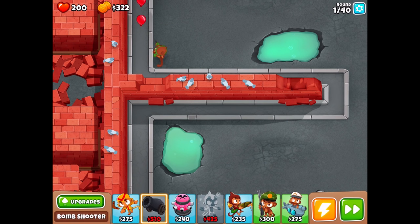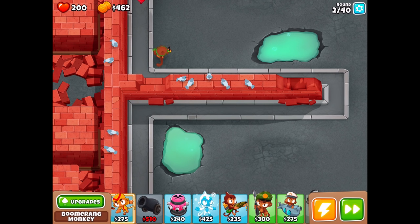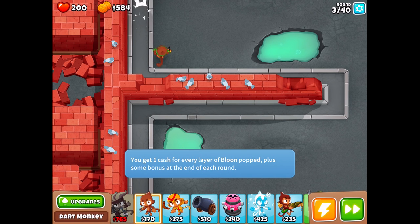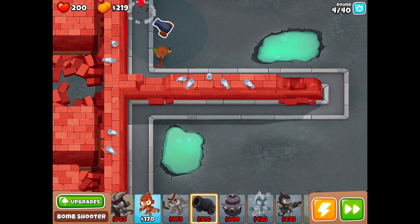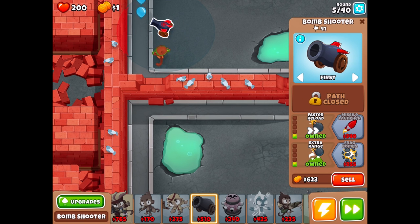We have 320 to spend. I wanted to start using the cannon in today's episode because I'm still trying to level up each tower and get some cool upgrades as we go forward. In the last episode we checked out the bionic boomerang, and before that we were focusing on Super Monkey Fan Club. Today it's all about the bomb shooter.